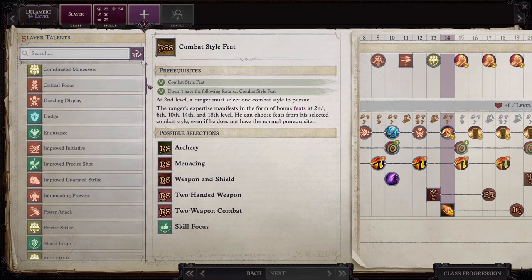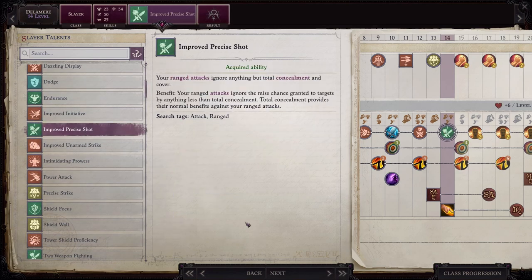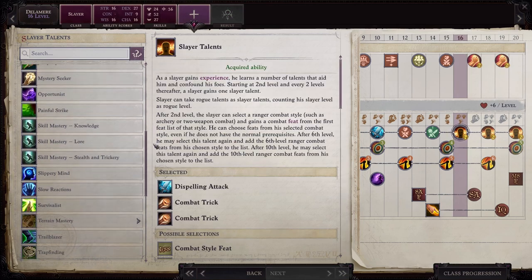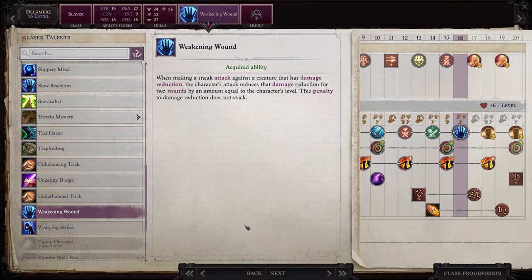At level 14, I go back into Combat Trick and get Improved Precise Shot. You should definitely be using True Seeing, but remember that only applies to the concealment enemies get from magic powers like Mirror Image or Invisibility — you're going to need something else if you want to bypass concealment from natural sources. Improved Precise Shot can help with that greatly. At level 15, go ahead and pick up Critical Focus. At level 16, get Weakening Wound — this means every time you do a sneak attack against a creature that has damage reduction, the damage reduction is reduced by an amount equal to the character's level for two rounds, which is huge.